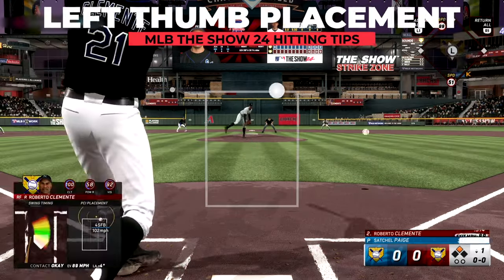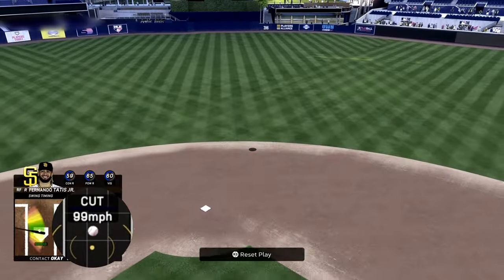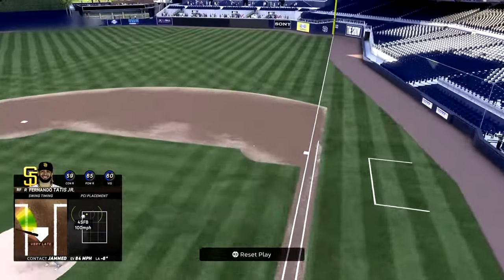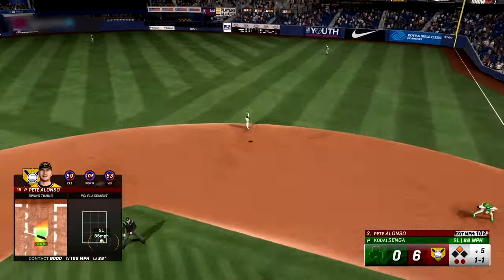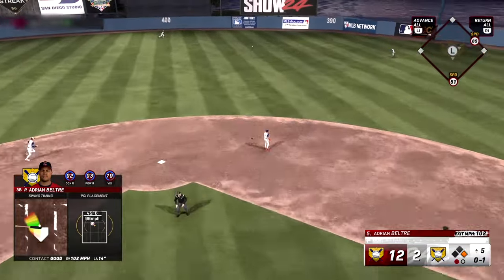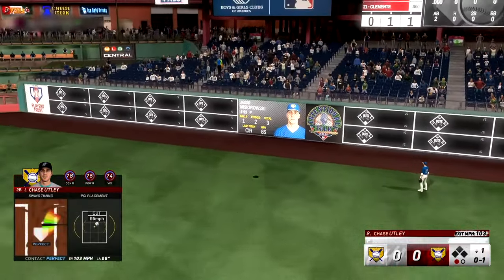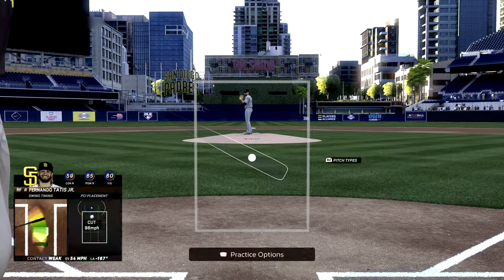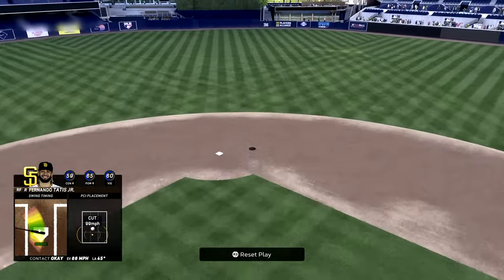A frustrating issue with zone hitting is overrunning the pitch when using the left stick — popping up a gift pitch down the middle because you moved your left stick, or grounding out a high fastball you knew was coming because your left stick overshot the target. There are two ways to help solve this. First is thumb placement — wait until the last possible second to move your left stick when you're about to hit the swing button, so there's less pressure to do something until it's time. Hover above the left stick or put less pressure on it as your thumb rests there so you're more relaxed.